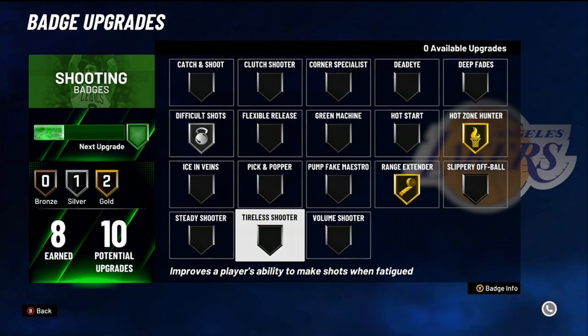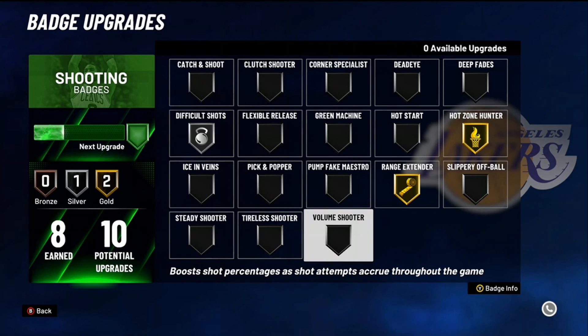Tireless shooter — makes shots when you're fatigued. If you got badges to spare, why not, but I don't recommend it if you don't have much shooting ability in the first place. Volume shooter — this is more of a rec badge, for pro am or five-on-five game modes. Whether you're missing or hitting your shots, your three-point percentage goes up. I recommend you hit them though, because it'll balance itself out.